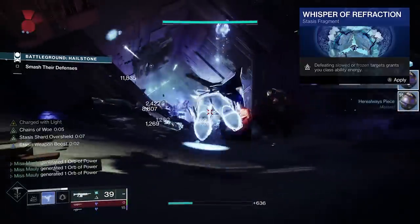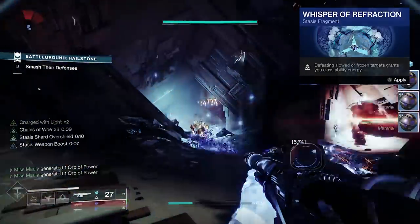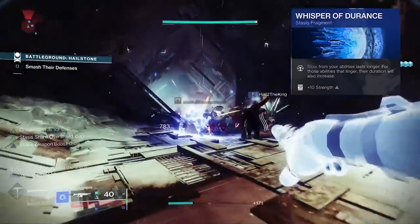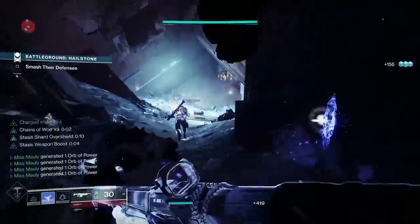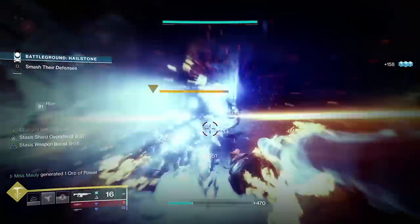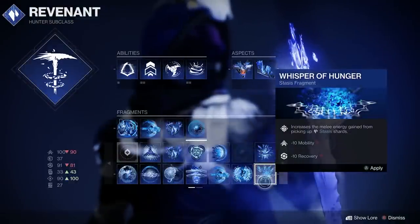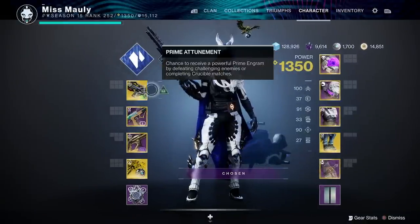For fragment swaps: Whisper of Refraction gives class ability energy when you defeat slowed or frozen targets — great if you have low mobility. Whisper of Durance makes your super last longer, grenades last longer, and the slow from all your abilities lasts longer. If you notice you're not getting enough melee energy from picking up stasis shards, you could go with Whisper of Hunger — but note it takes 10 Mobility and 10 Recovery, which is a hit to important Hunter stats.